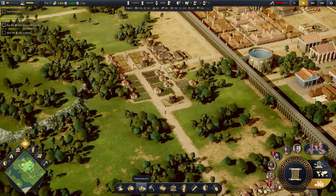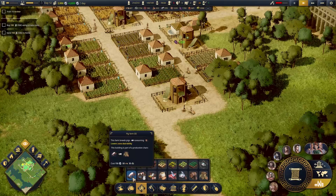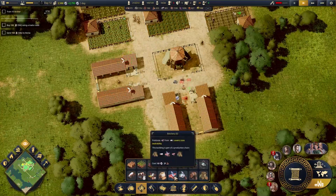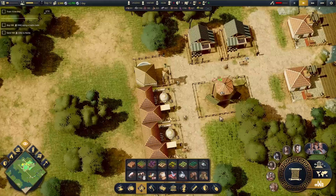Speed up time a little bit. Got some money. Let's set up our pig — possibly cow situation, because they probably want milk too. Got two pig farms going.